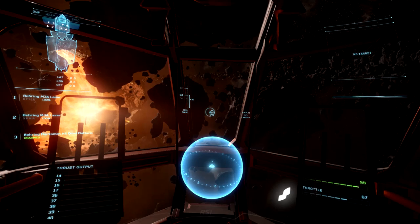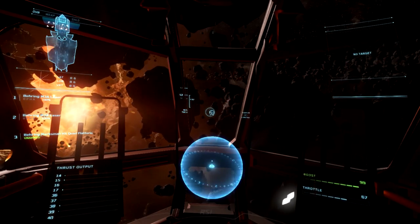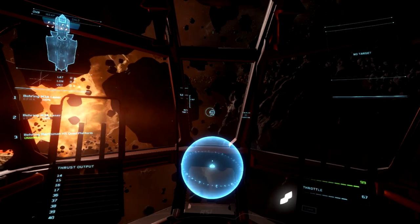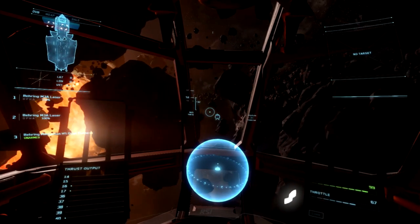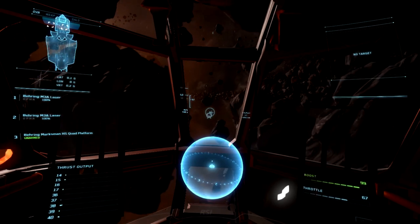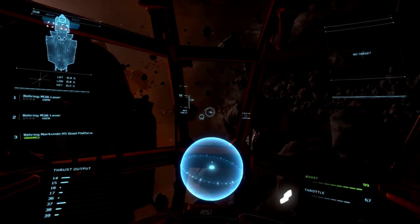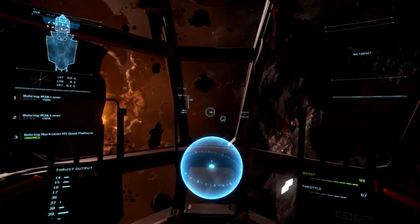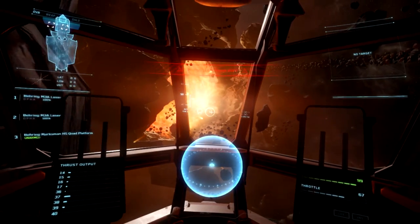There are obviously some big limiting factors when you compare something like the Aurora to the 300i. The Aurora is not really designed for combat — it's not really shaped for it, and its weight distribution definitely doesn't allow for the most agile or easiest maneuvers in space. That is intentional. Not every single ship is supposed to function equally in a combat situation; every ship is going to be different, and that's exactly what they were going for.